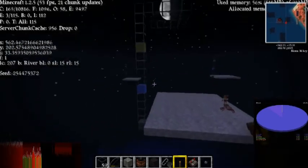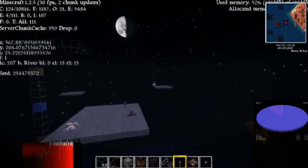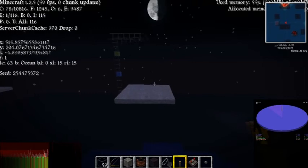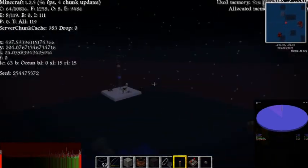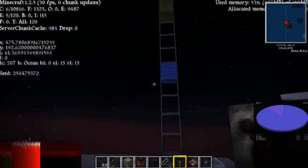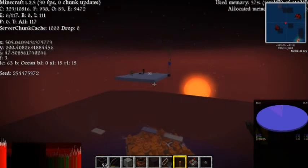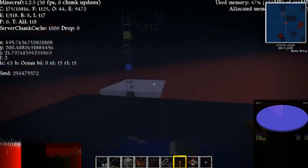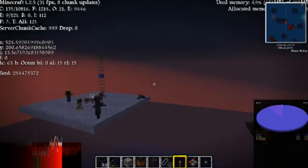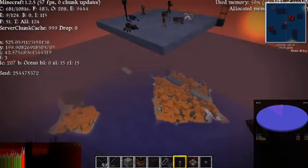At Y=196 the ceiling is about 14 blocks high and mobs are spawning. The platform over here has no torches because no mobs will ever spawn there — it has only 13 blocks for the roof. Over at Y=192, the ceiling is also 14 blocks, same as the Y=196 platform. So even though they differ in height by a few blocks, they do not differ in the required ceiling height for mobs to spawn.